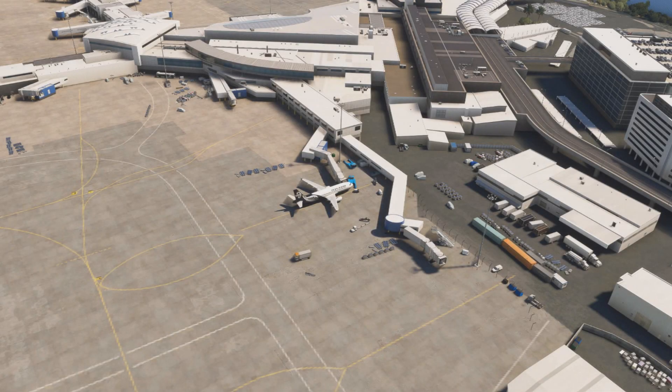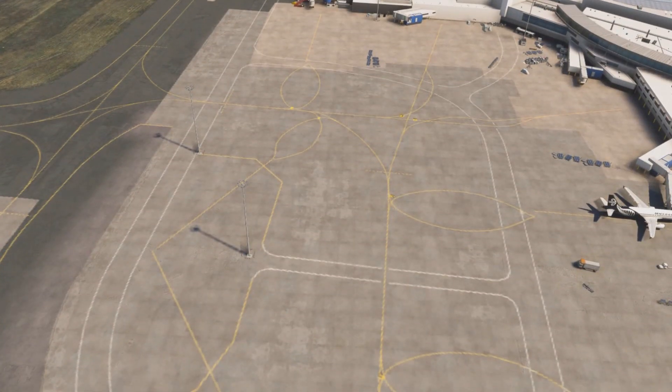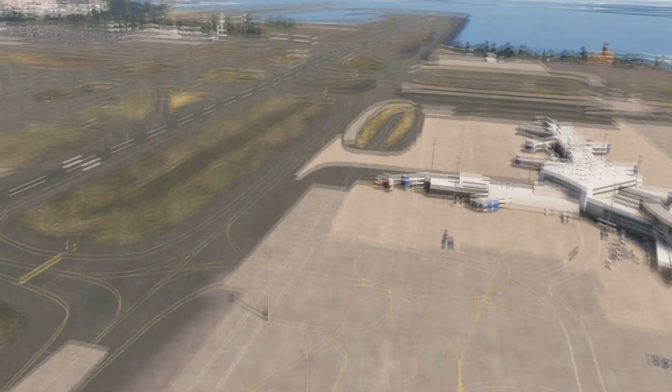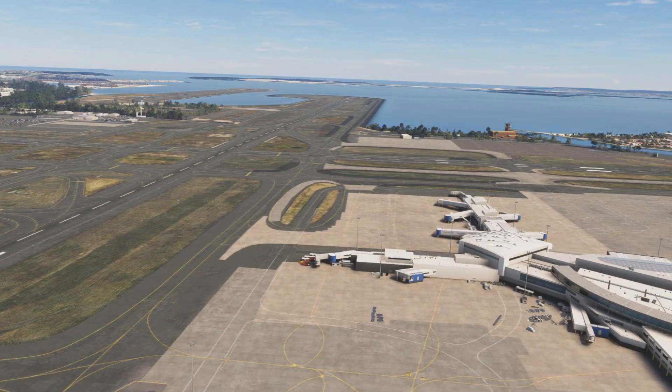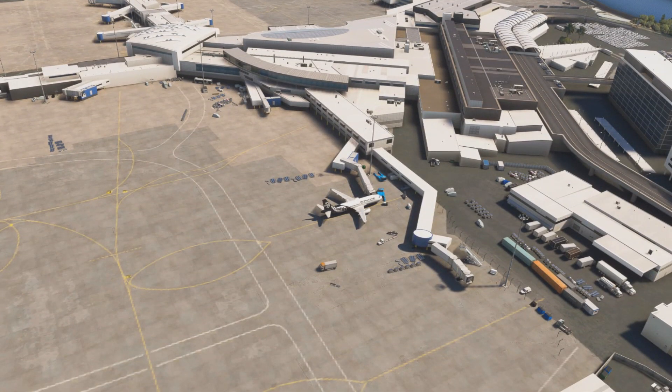Before we get started, a quick overview of what we're doing today. We are parked here in Sydney and we're getting ready for our flight back to Auckland in New Zealand. The active runway today is 34 Left, which is all the way down there. So that means we're going to be pushing back and then taxiing all the way down to the end of this runway. In a scenario like this, it makes sense to start one engine and then start the other one a little bit later.